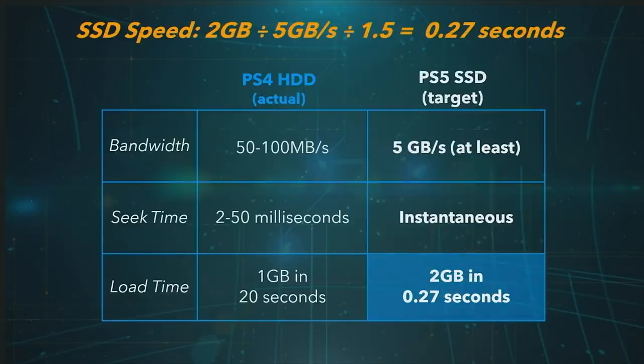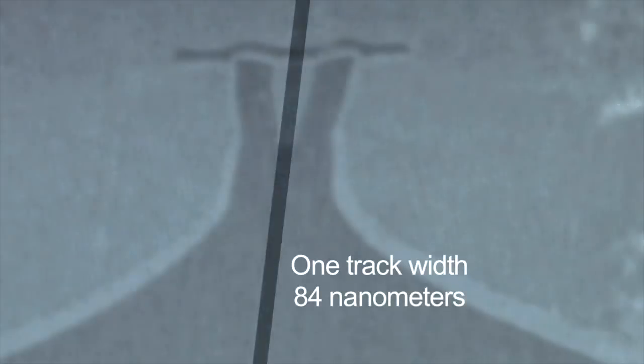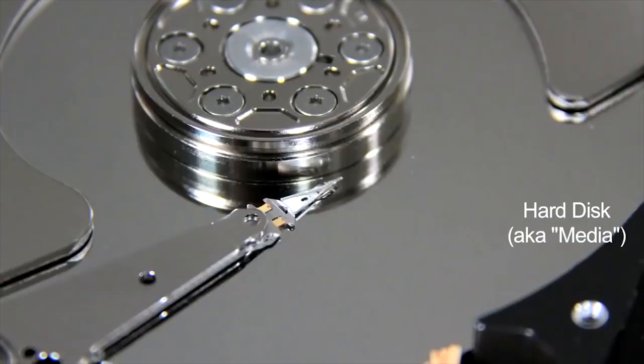This is a tried and true method of storing data. Mechanical drives have been with us for a very long time and have gotten larger and larger. Back in the 90s, a hard drive wasn't even half a gig in size. To accommodate this, caches have also increased in size in an effort to improve performance. The PlayStation 4 and Xbox One drives have served them well.